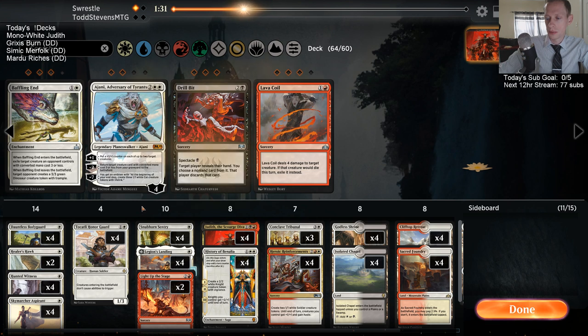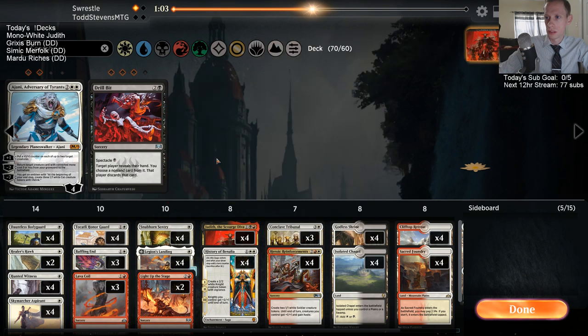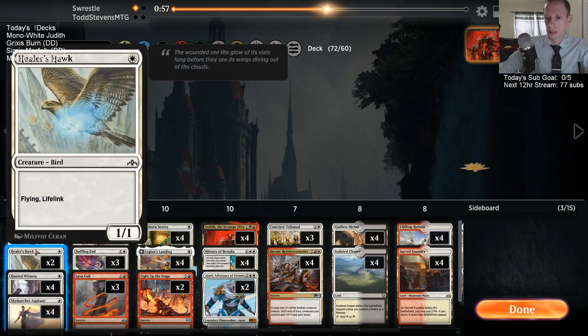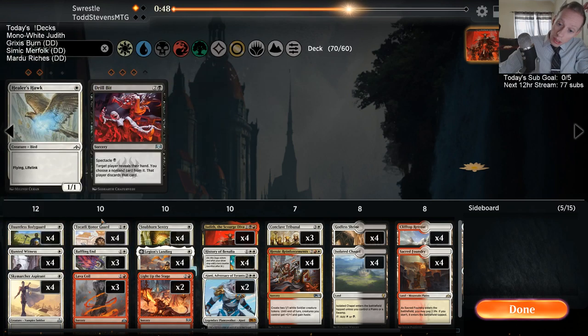What do I want to bring in? Every single card on my sideboard I like — Honor Guard, Baffling End, Drillbit, Lava Coil. I don't think we just sideboard in 15 though, we can't change the deck that much. I certainly like Baffling End and Lava Coil, and Ajani. I guess I'm not playing Drillbit. What are my worst one drops? Healer's Hawk.